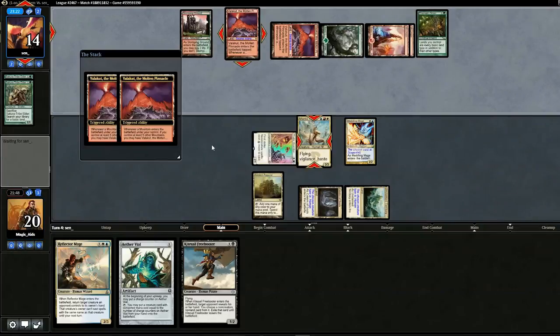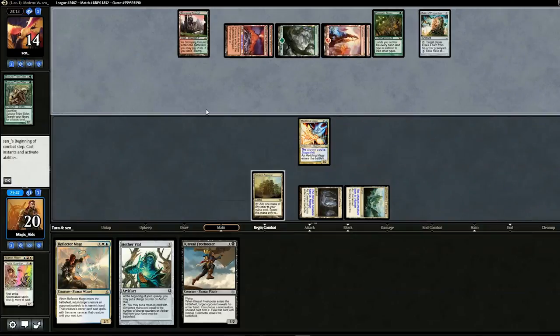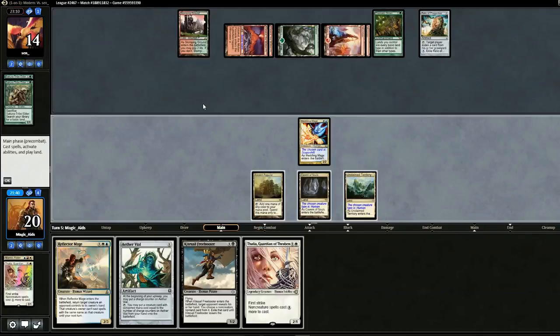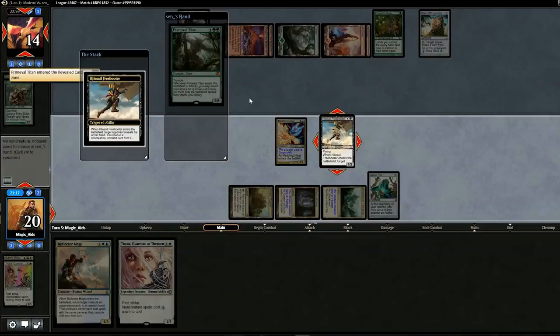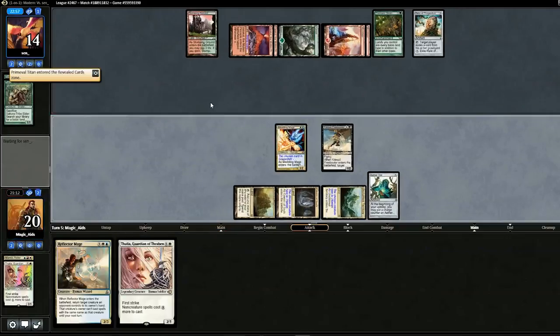We see an enchantment — there goes Mantis Rider and Thalia. I think our opponent's got us, but maybe not, we'll keep going. We play the Kite Sail Freebooter. And the Titan comes out — our opponent's got us. Going to game two.